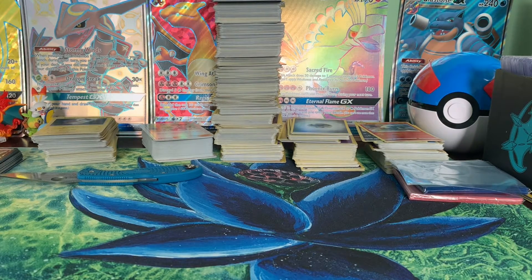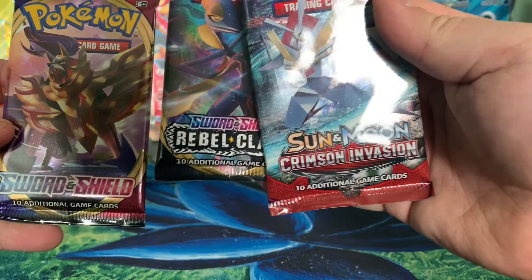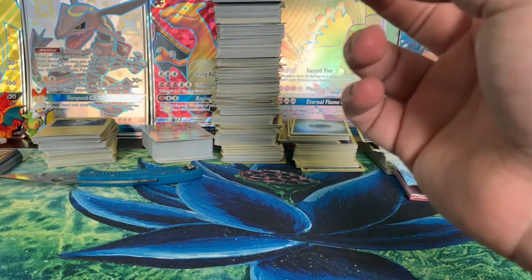What's up everybody, this is Josh with the Card Library. I'm back with another Pokémon opening today. I'm having a random assortment of packs here from a couple of Elite Trainer boxes — one Sword and Shield, one Rebel Clash, and one Crimson Invasion. They've been just begging to be opened for a while, so I'll go ahead and crack these packs today.